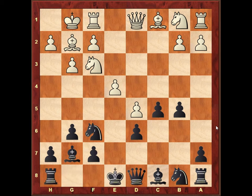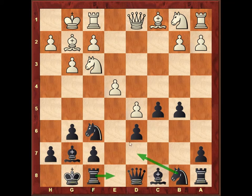But nice try. So instead of taking on e4, I just castled. Now the idea for black is pretty simple: put the rook on e8, the knight goes probably to d7, maybe to e5, maybe to b6, and attack this e4 pawn, while I have some space advantage on the queen side.